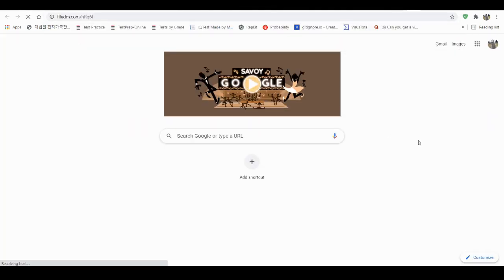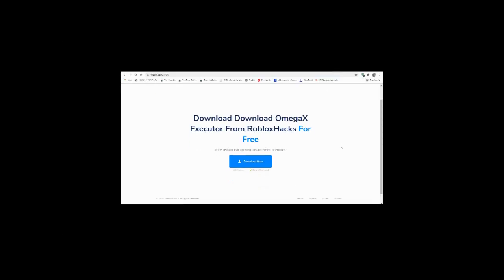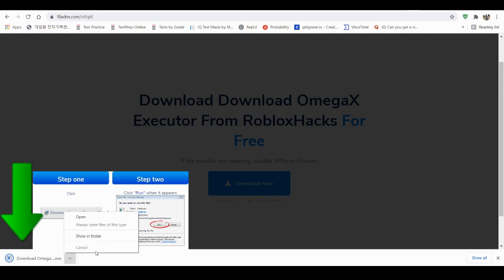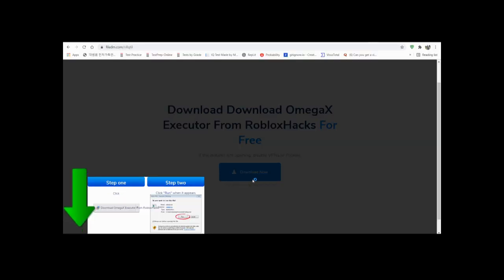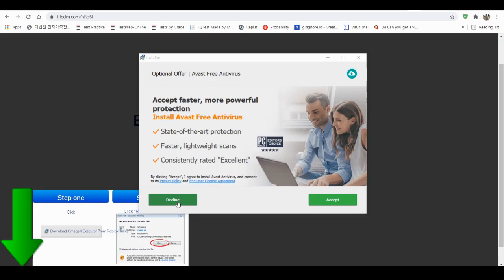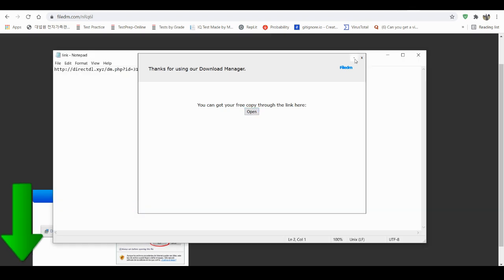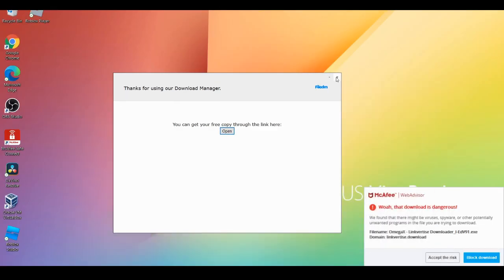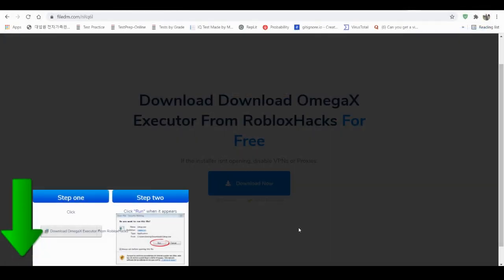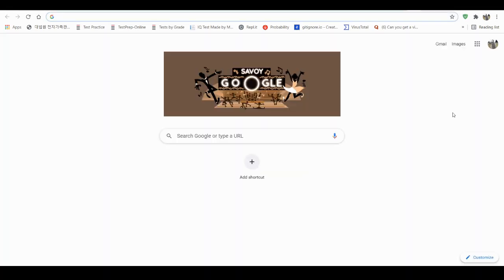Now you're gonna be brought to a notepad. What you want to do is copy the link shown there, go to another tab, paste it in the browser and press enter. You'll be brought to another download button. You might be thinking this seems sketchy as hell — and it is. Just download that. Then decline, decline, decline — nobody wants your antivirus. Now you can close this and copy the new link that appears.